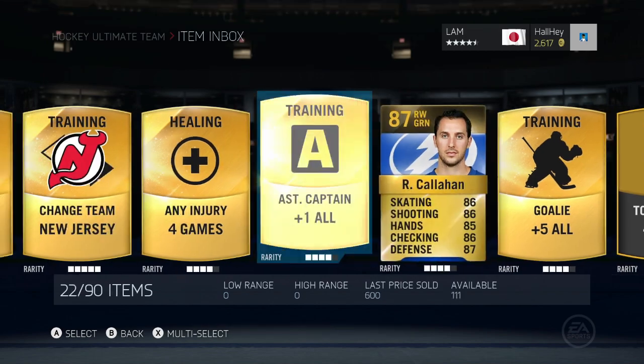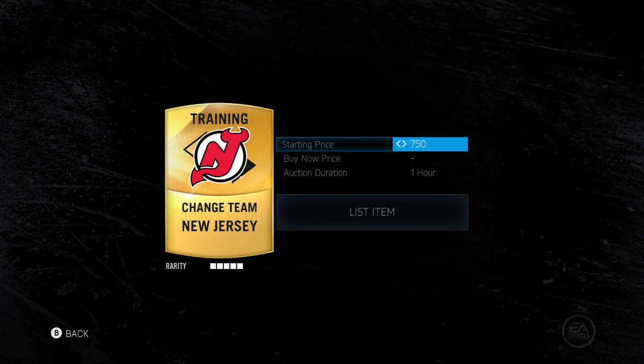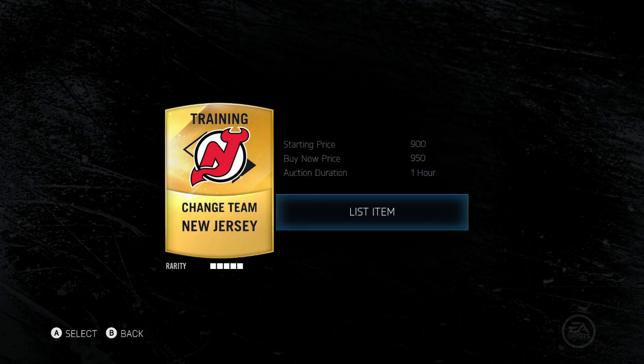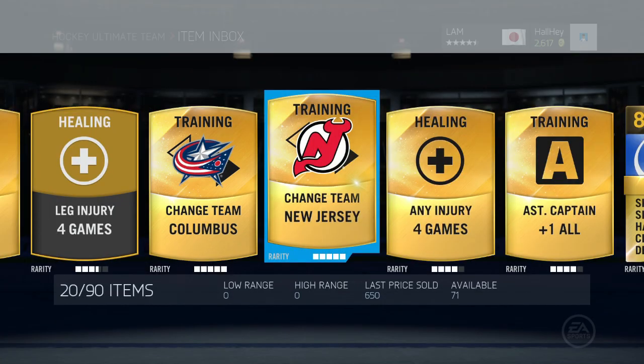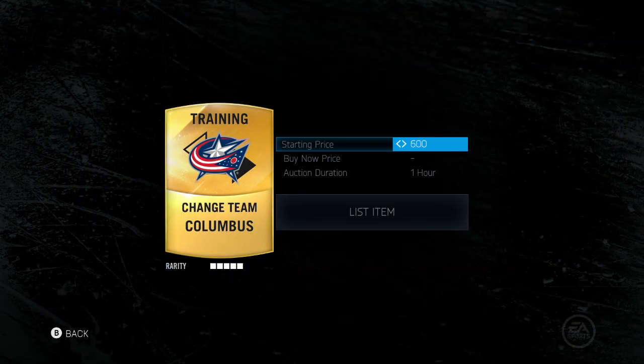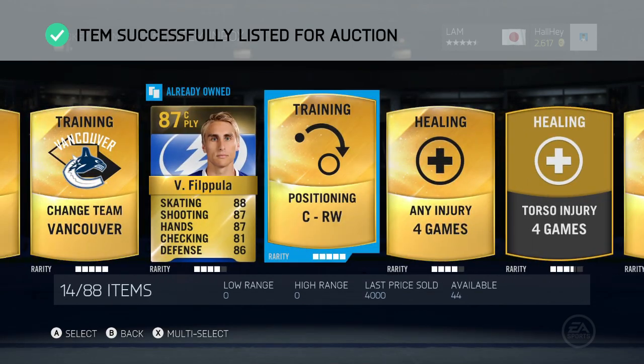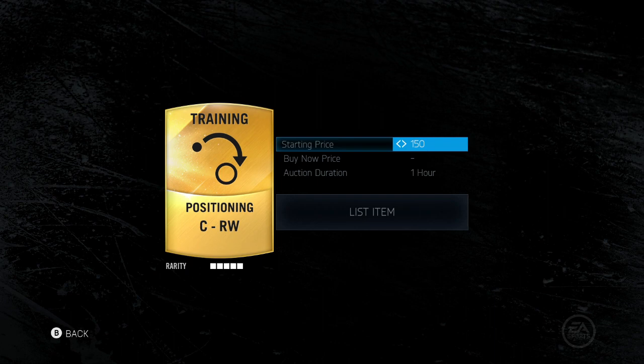If you have a hundred change teams in your collection after a player pack comes out, you can make some pretty serious bank. Around one to two days after the player pack comes out, that is when you want to dump your consumables from your item inbox. Usually consumable prices go up two to three times after that pack is out. Just make sure you sell before another special pack comes out, because consumable prices will go down again.